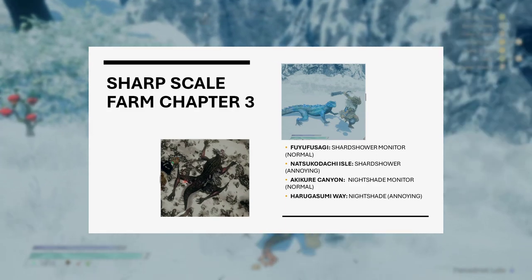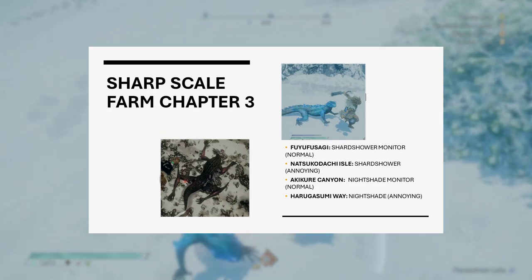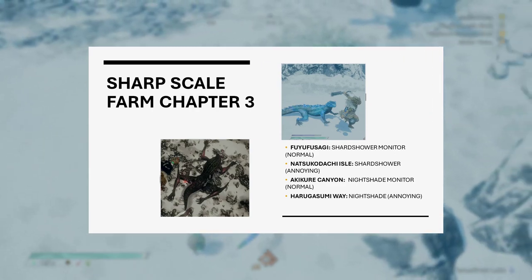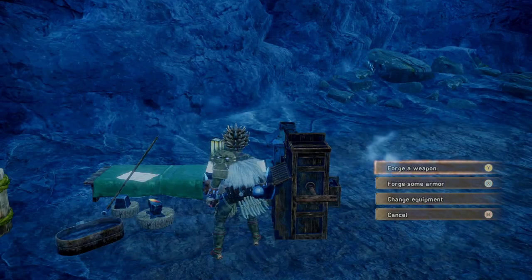They are in four different locations and there are different versions — the normal ones and the annoying ones that bite your ankles every time you're fighting a big kimono. Pick your poison for which one you're going to farm.